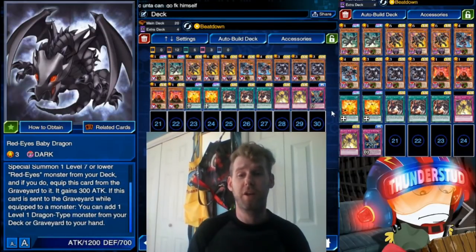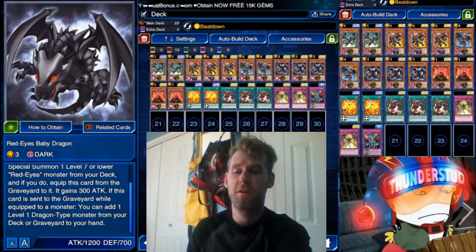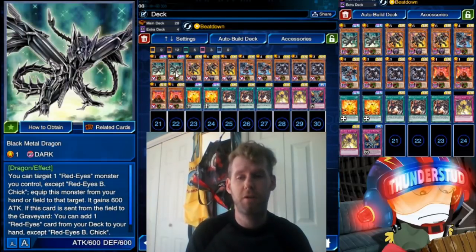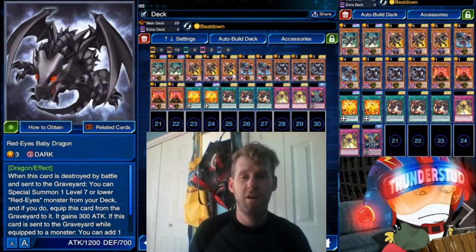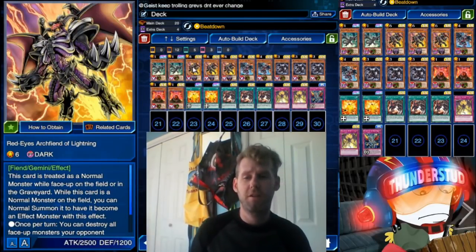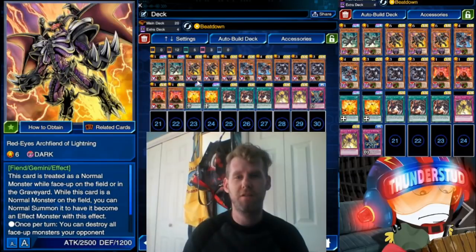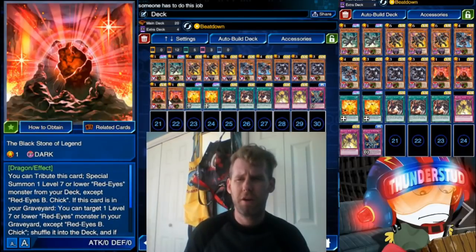When you special summon via Baby Dragon's effect, you equip this card and they gain 300 attack. When this card is sent to the graveyard while equipped, you can add one level one dragon-type monster from your deck or graveyard to your hand. Our boss monster is Red Eyes Archfiend of Lightning — you need a gemini summon to get his effect, but he'll destroy any monster whose defense is lower than your current attack, not base attack, so beatdown and attack modifiers help get over higher-defense monsters.